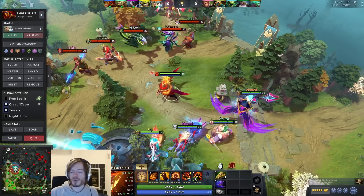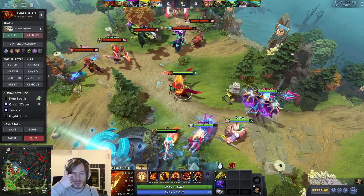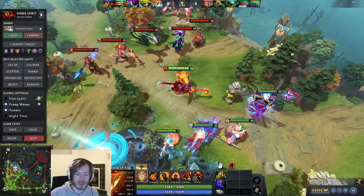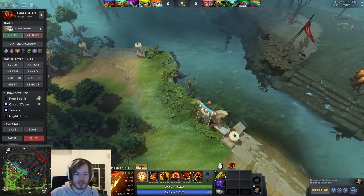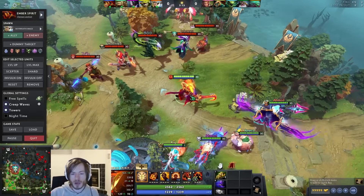First, I want to talk about when you want to pick Ember Spirit. He's a really strong tempo-oriented hero - he ganks a lot. You want to be moving around a lot, utilizing your remnants in the early game. You can even drop one mid, TP somewhere else, get a kill, and go back to your lane to keep farming if you want to be greedy.